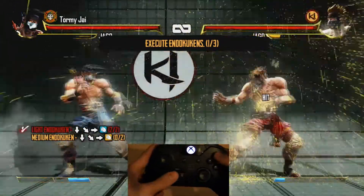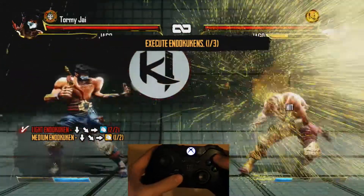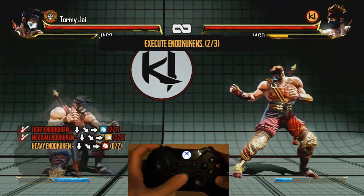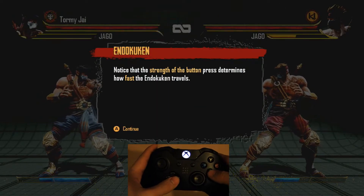It's down, diagonally, and then right. Nothing too hot. Then you'll be required to do, obviously, your light medium Hidokenten.